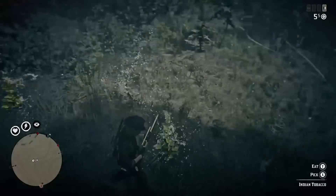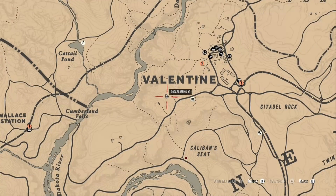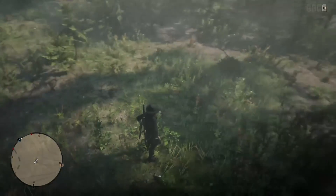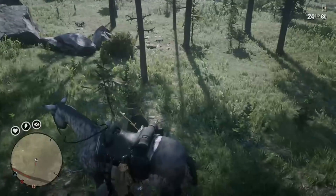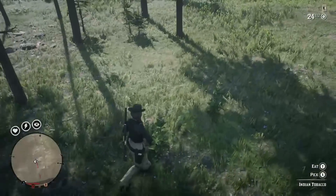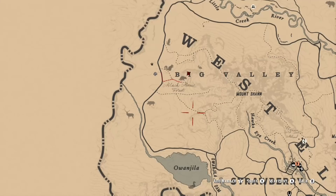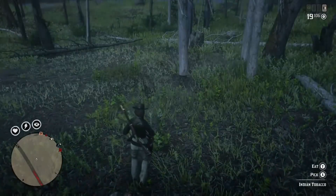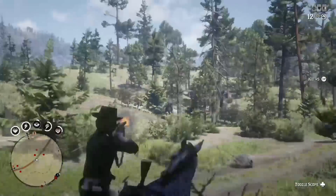For the cow challenge, if you can't find cows near Matic Pond, try Emerald Station, Emerald Ranch, Heartland Oil Fields, or Heartland Annex. It seems like daily challenges sometimes cause animals to move around — like in Valentine with the sheep and pigs, they weren't anywhere to be found that day. In Big Valley you can find both Indian tobacco and try for the chipmunk, but you can find both in multiple areas — whatever works best for you.